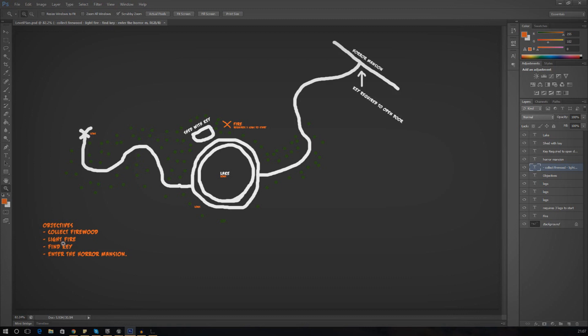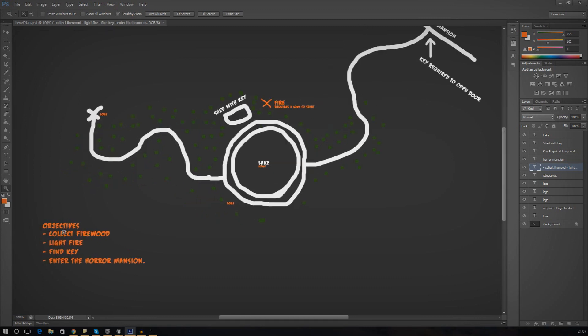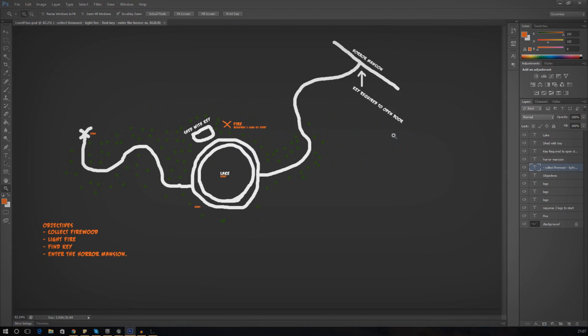I want to break down the objectives I've written down on my level plan. Those are going to be: collect some firewood, light a fire, find a key, and then enter the horror mansion. That's pretty much the objectives for this outside area. I'm going to break these down and then hopefully we can start creating the objectives.